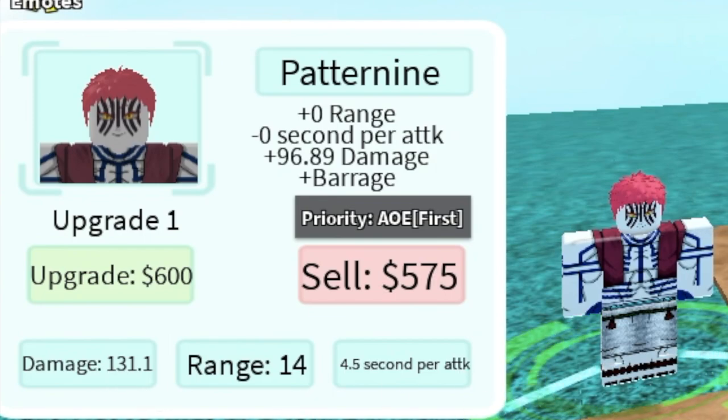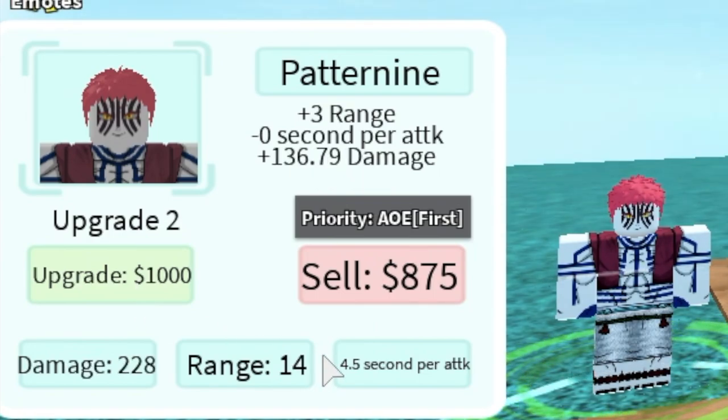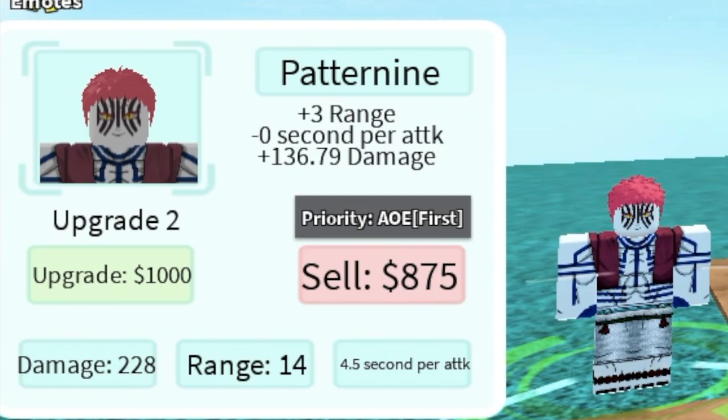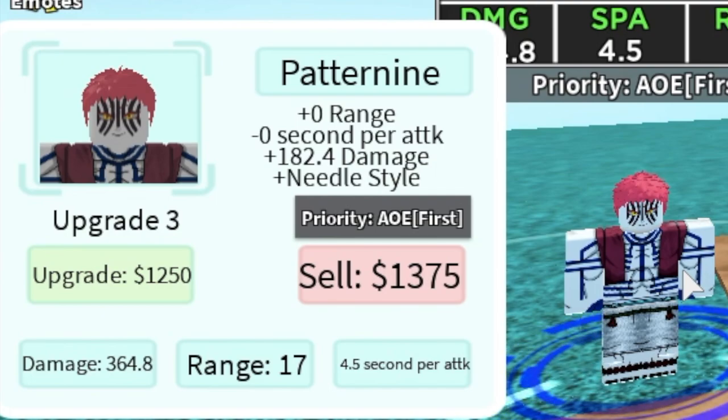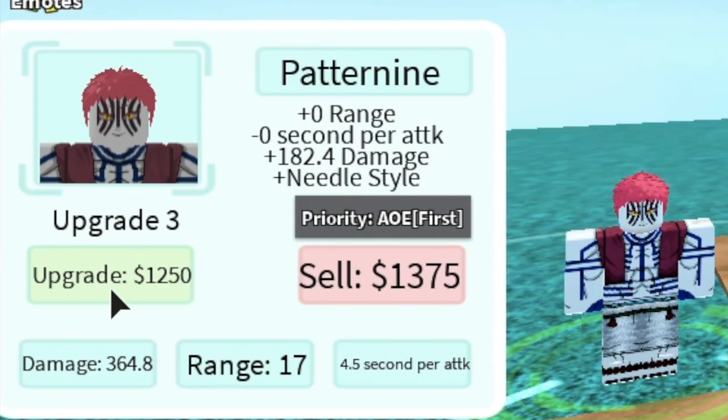You need $700 to deploy it. For the upgrades: the first upgrade costs $600 and increases damage by 96. Next is 1k for plus 3 range and plus 136 damage. Priority is AoE on the first one. Next up is needle style — plus 182 damage, 0.4 scaling. The cooldown stays the same at 4.5 seconds.